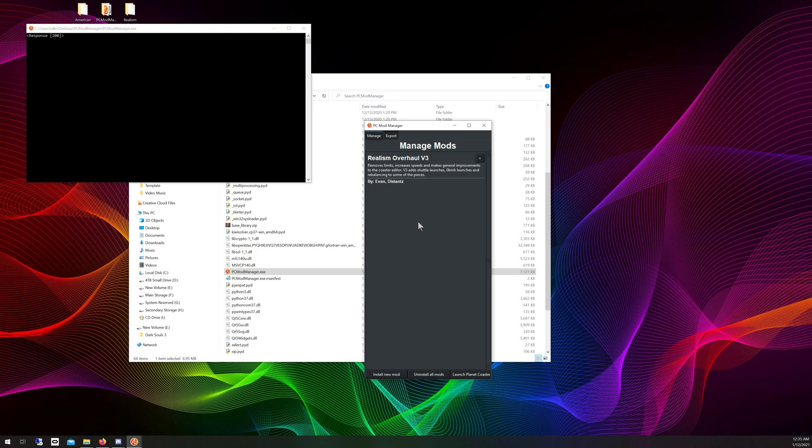We're going to install the American Arrow mod first. When you first load up PC Mod Manager it will ask where Planet Coaster is installed. It's usually under Steam — Steam Apps, Common. You should know where your Planet Coaster folder is; if you don't, you probably have no business downloading mods. Once you point it to the right folder, click install and you should get the main page.